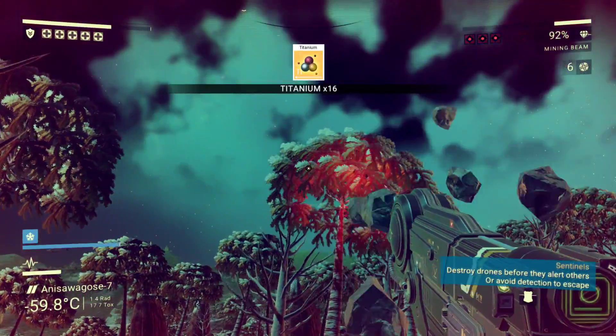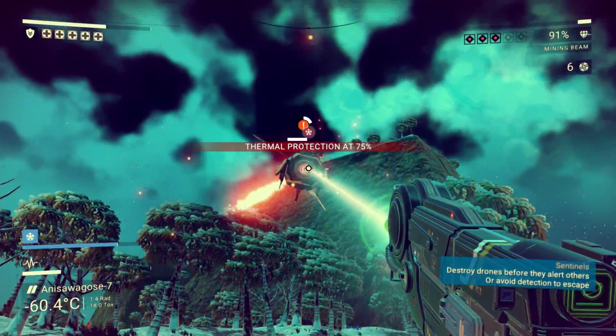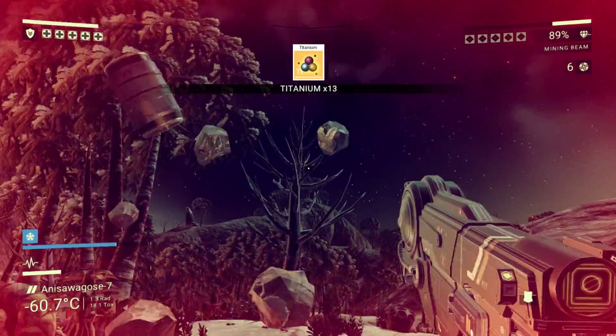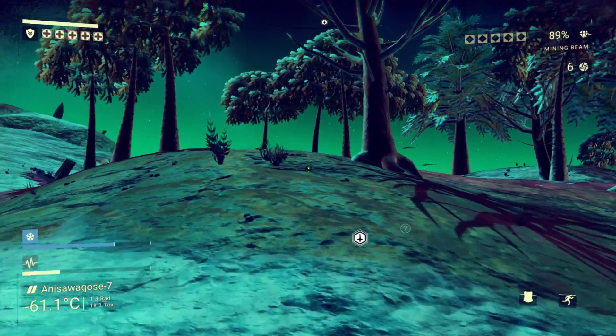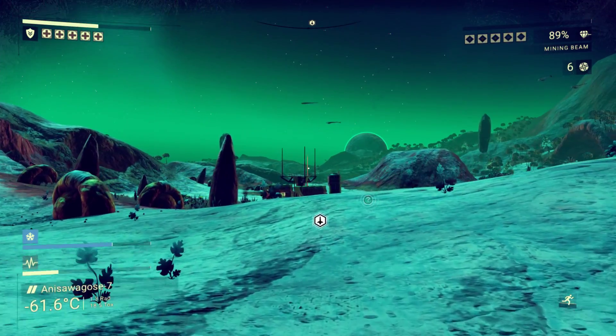These guys are not happy that I took that. Continue to move around. Where is the last guy? He is right there. It's a cold planet. Three bars for taking one gravo ball.